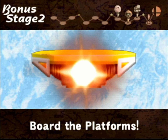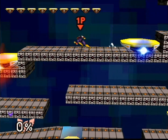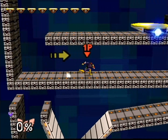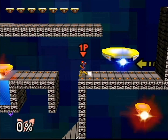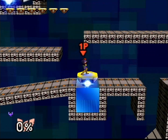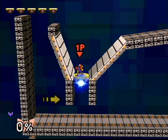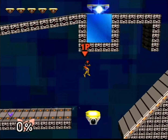I also forgot to mention that Captain Falcon is a pretty fast character. So there's going to be a lot of horizontality with his platform stage. I think he's the fastest runner in the game, which makes sense, although I don't know how common it is for racers of fast vehicles to also be fast on foot.